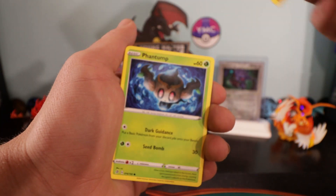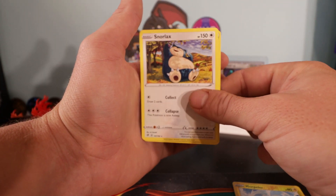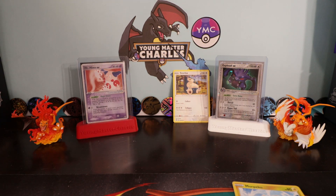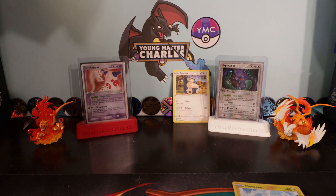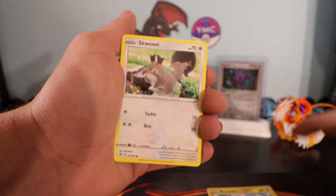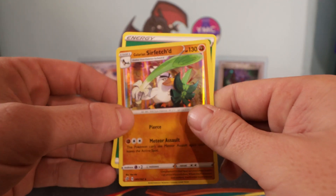Speed Energy. Metapod. Heliolisk. Bunnelby. Arcanine. Phantump. Squirrel. We've opened the box, and now we get as rare - the Morpeko V! He loves to follow us. It's a day of the Snorlax. But what I'm going to do - I know last time we did it because Snorlax was there, but I feel it's just rude if we leave one Snorlax out. We let one Snorlax have the glory, we leave another Snorlax out. The packs are here to make me a little bit happier, put a little bit of a giddy-up in the day. Shuckle. Squawkabilly. Applin. Trubish. Helioptile. Reverse Hawlucha. And the rare - good day, good sir! Galarian Sirfetch'd.